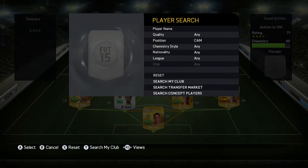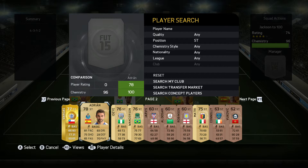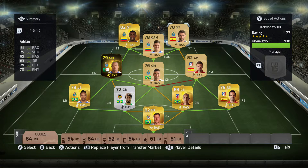Moving into our CAM position, that's going to be Quintrero — the beast. He's got amazing free kicks, dribbling, everything. He gets a perfect link with Jackson Martinez and Casemiro, and I think he'll suit the CAM position better than Berahimi. Then moving on to our last player, it's going to be Adrian, who moved from Atletico Madrid, and he'll get a link-up with Atletico Madrid centre mid Gabi.